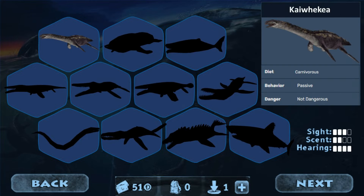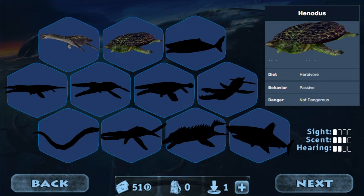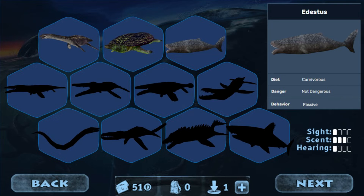Now let's move on to the creatures. Our first creature is Kawekia, which would be our starter creature. It would be passive, it wouldn't try to attack anything, and it'd flee pretty easily — kind of like Parasaurolophus in Carnivore Dinosaur Hunter. Then we have Hanotus, another passive animal that would be pretty hard to hunt, similar to the Ankylosaurus, and it would be quite speedy. Then we have Edustus, which would be a surprisingly passive creature but would not flee unless you really did anything to it. All three of these are passive and would not try to attack you.